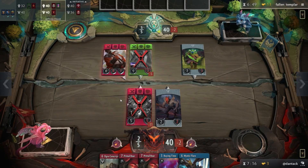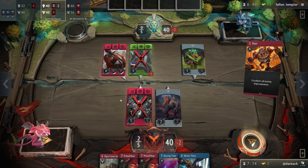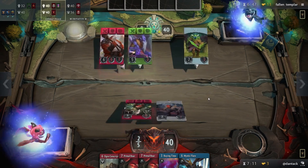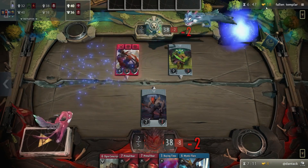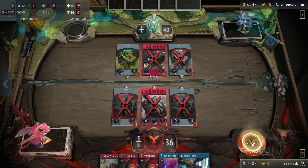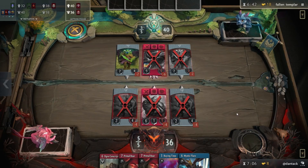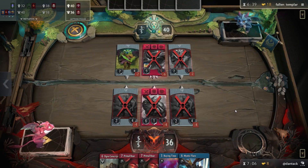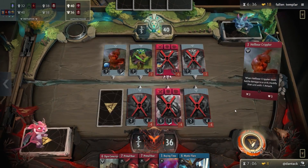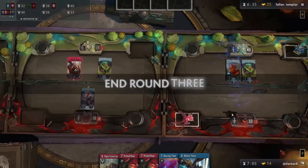I am losing very badly at this point. Blue decks tend to get really strong later on — they have really powerful spells — but the opponent is getting so much gold. And now he just played that card I've never seen played — it kills both my Ignites. That is really bad. He didn't spend his gold either, which makes me think his deck has some really insane gear. He's saved money for two rounds — he's going to have over 20 gold this turn to buy the best stuff in the game.